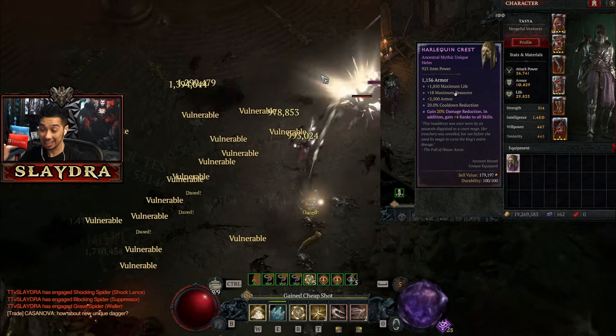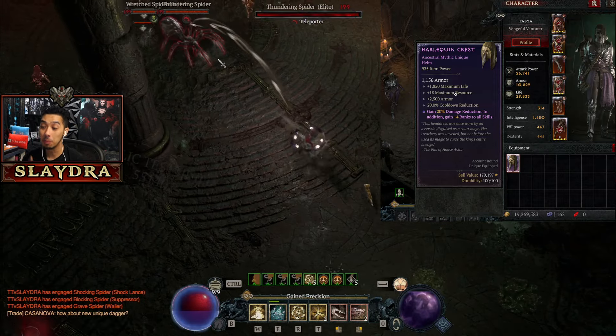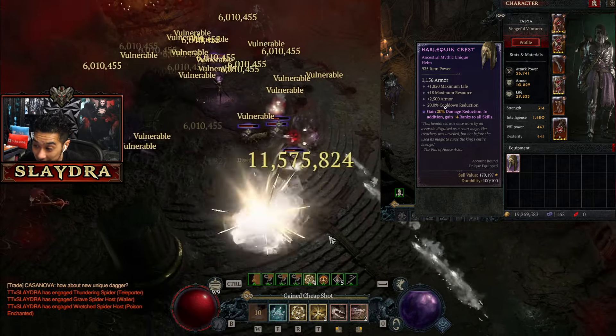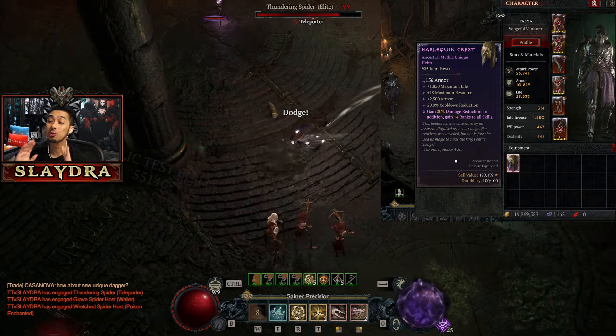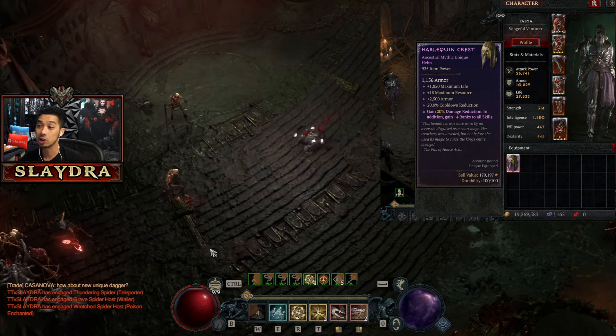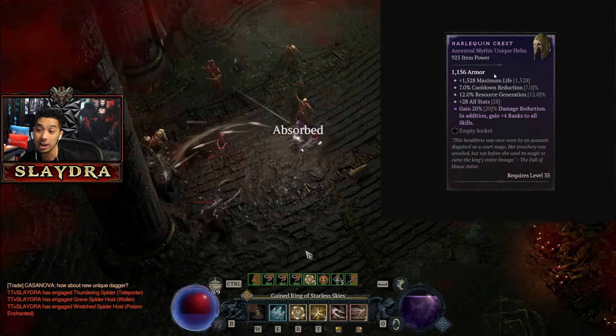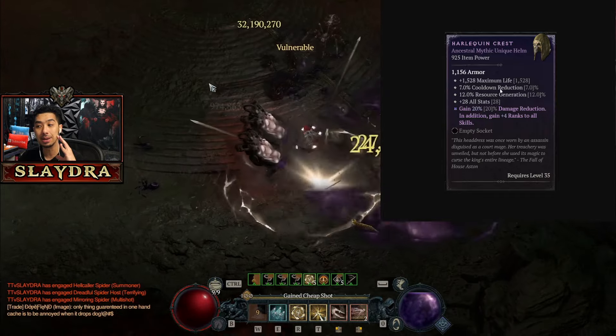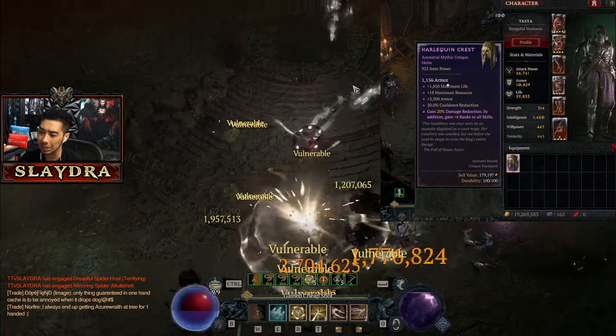Diablo players, look at this brand new insanely buffed Harlequin Crest — this is crazy. It's got 20 cooldown reduction, which is basically 3 times the previous Harlequin. If we go ahead and check out the old one, we actually had all stats on it, we also had resource gen, and we also had the cooldown reduction. This is what's getting changed, and that's kind of the biggest change with this item.